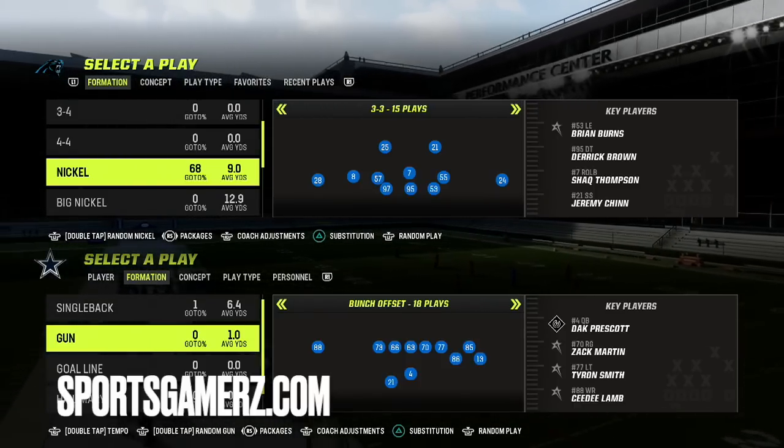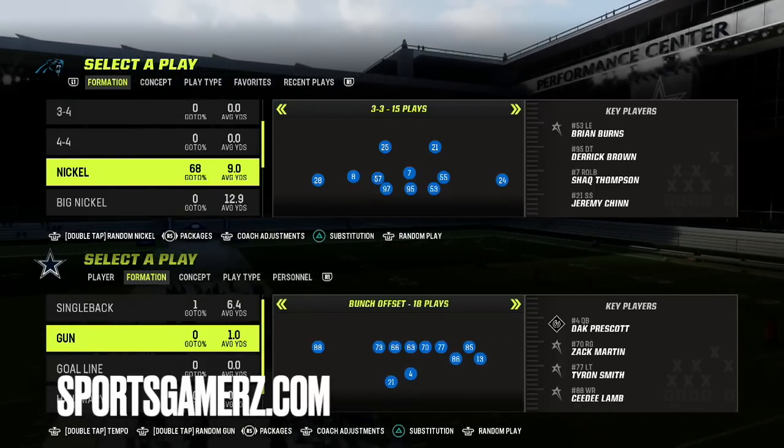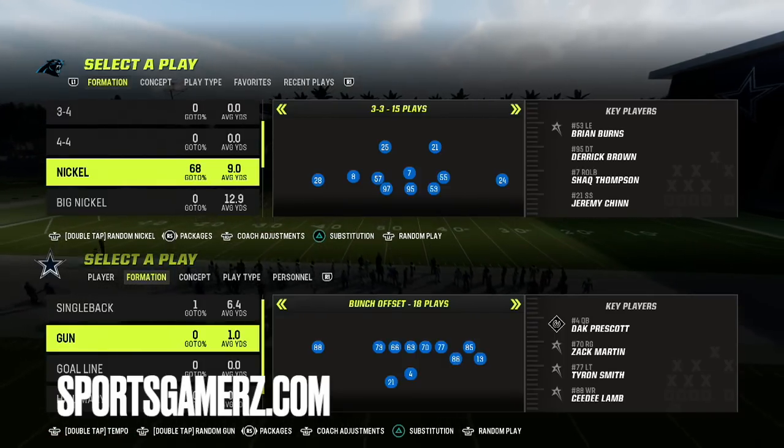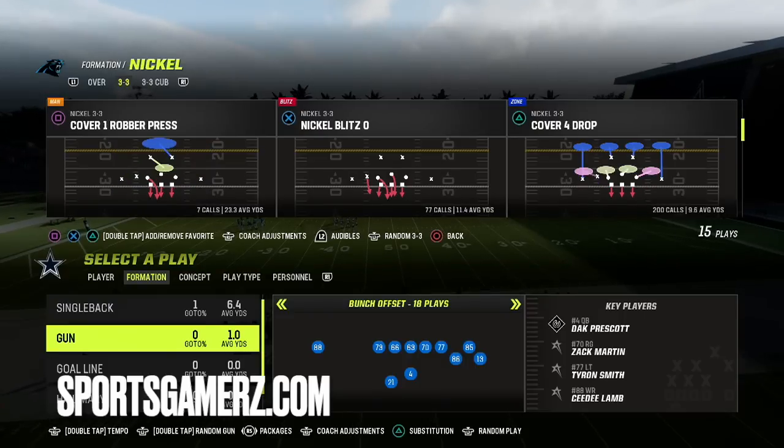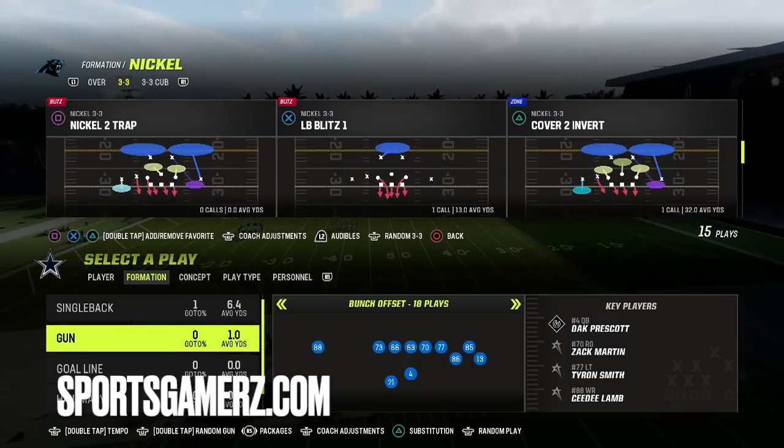This is going to be a great defense for any level player because it's so easy to use. You don't need any specific abilities so it can work in any game mode, and it's out of the Nickel 3-3 — we're going to be looking at the play Tampa 2.